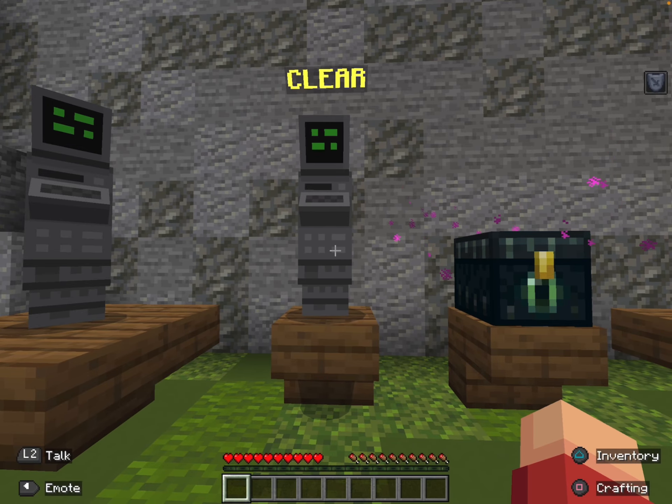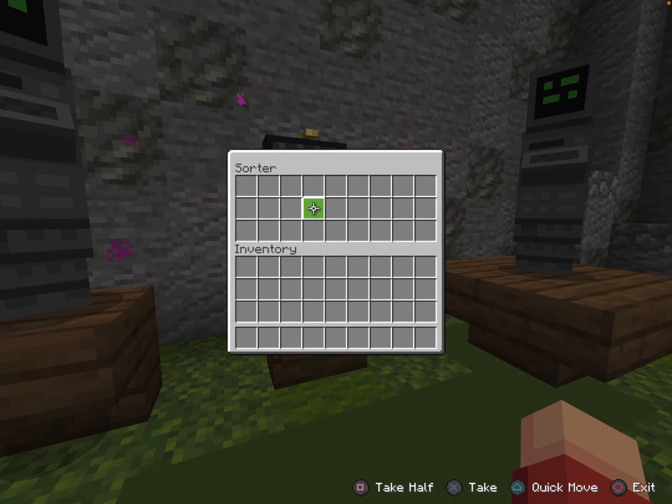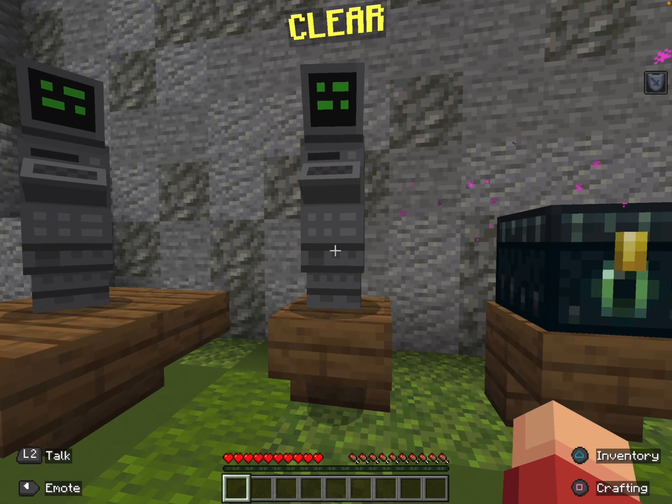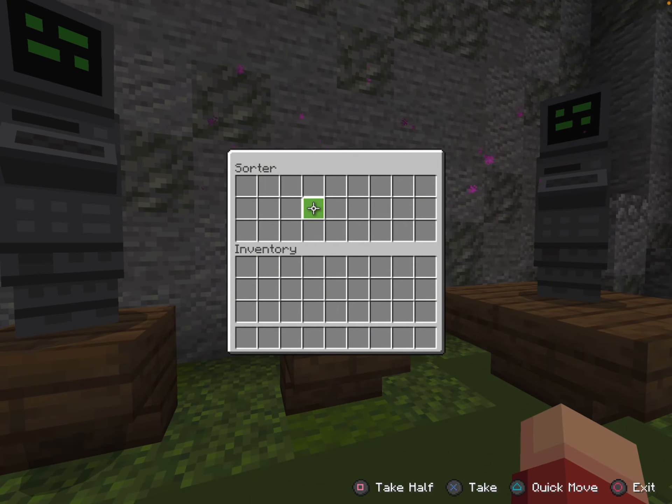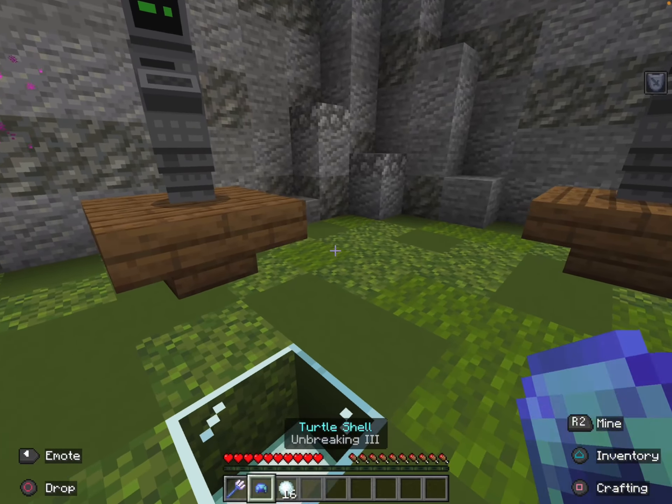Next up we have this ender chest right here. This is basically your inventory sorter — if you want to keep some items but clear the rest, you can put the stuff you want to keep in the ender chest before hitting clear. And over here we have the Aqua kit.